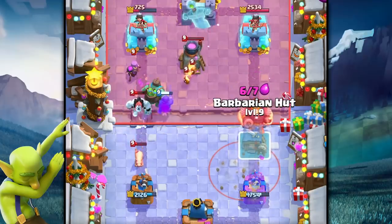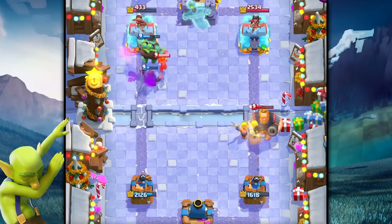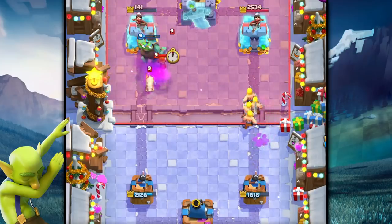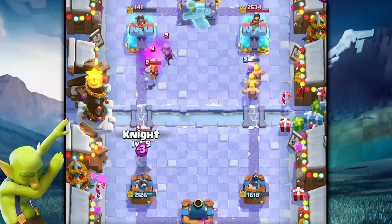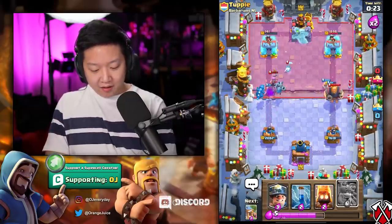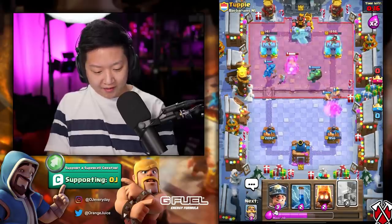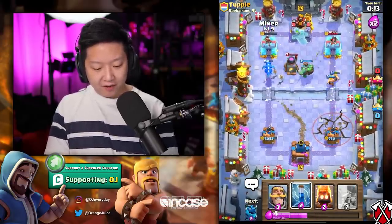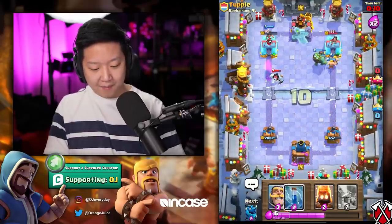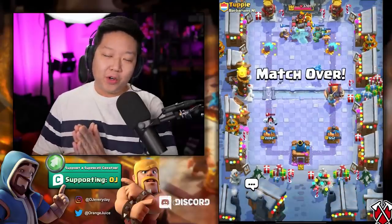We're going to do a barbarian hut on top. Goblin giant connects, knight takes out the mother witch, barbarian hut defends again. World giant and earthquake — that was nine for seven. Let's take it slow and steady. I'm going to save my miner for the princess. Barbarians are just wrecking everything on that royal giant — there's no way he's going to get through. Actually, I'm not even going to save the miner for the princess. The goblin giant on the right side connects as well — there's no defense. Moral of the story: pick everything on the left on the last day.